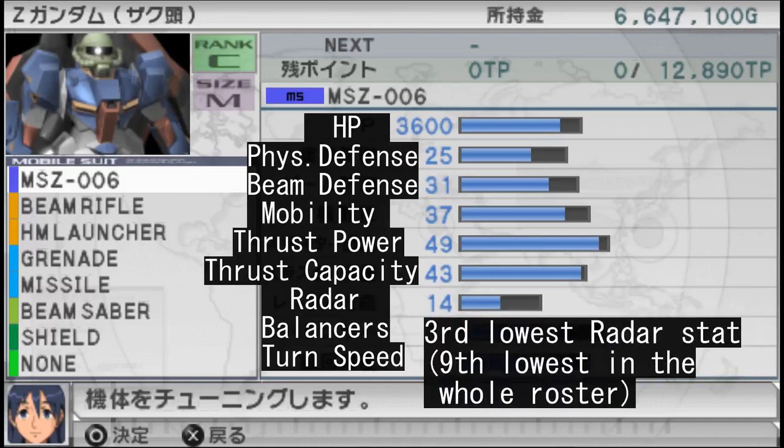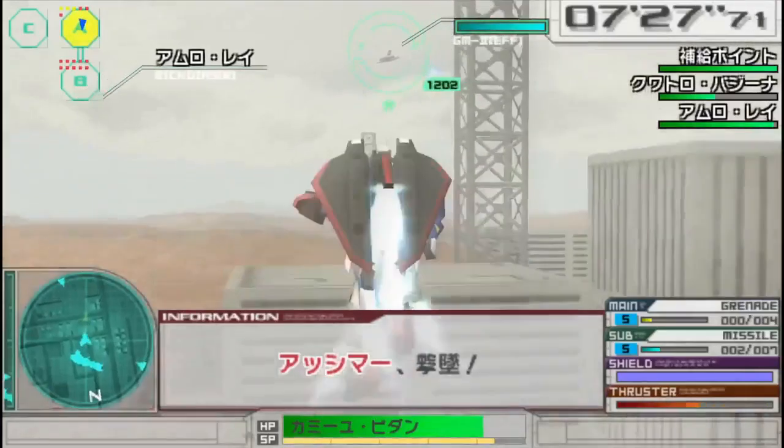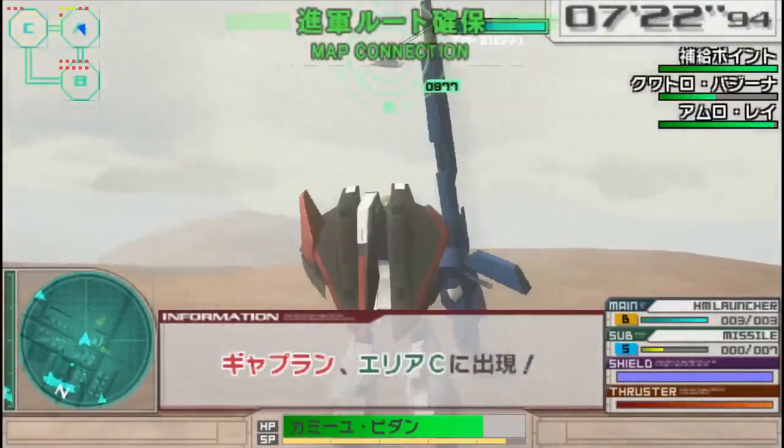The radar stat, however, is rather weak, but given that you're using a head from the Zaku 2, it is more than understandable that the radar stat is just a single point apart from the one on the green machine. The balancers and the turning speeds are also above average, the LDR lets you get around fast, and your armor isn't too shabby either.